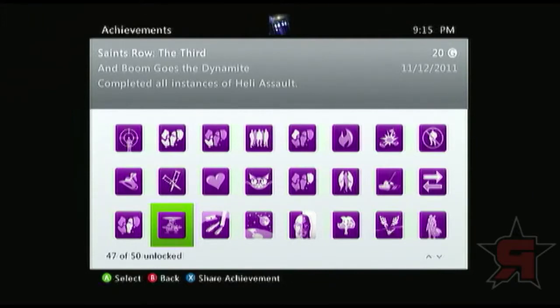And Boom Goes the Dynamite — you have to complete all instances of Helioassault, which sounds hard. But as long as you know not to go next to the skyscrapers, you won't have any problem. Just stay at high altitudes — there's not really any point going that low unless you have a bunch of cars over your target. Pretty simple.